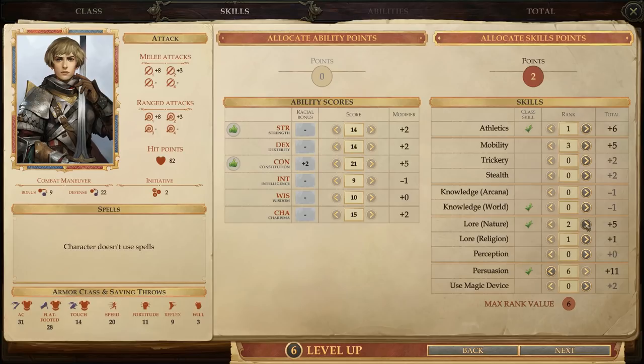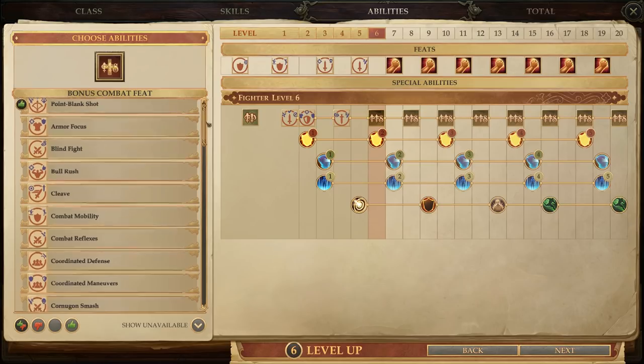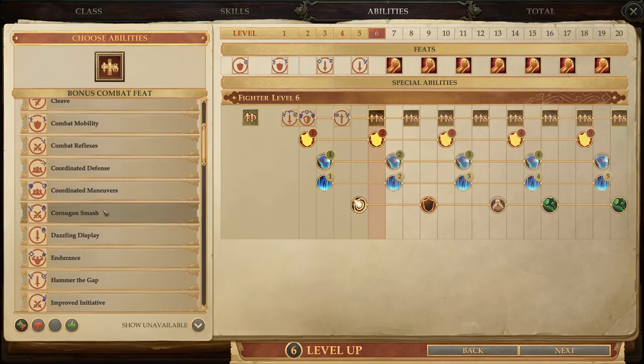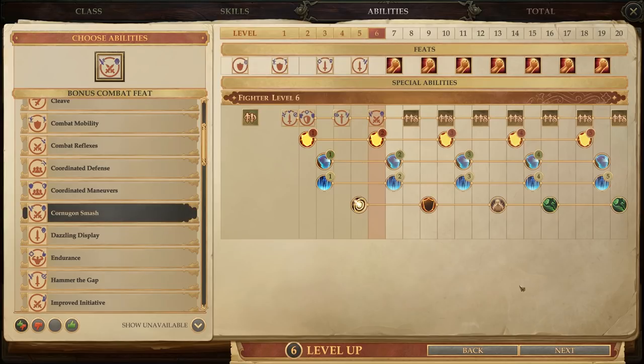That way she can serve as a backup hunter if anything ever happens to Amiri. Then we've got that bonus feat, and this is really a no-brainer. We'll be grabbing Cornigan's Smash, which is of course why we've been raising her Persuasion skill. It basically gives her a free Intimidate check against anyone she hits in combat, which, if successful, will saddle them with a minus two penalty on most of their combat rolls.